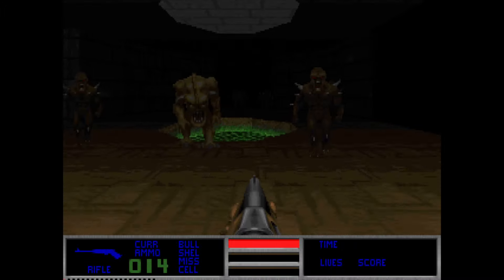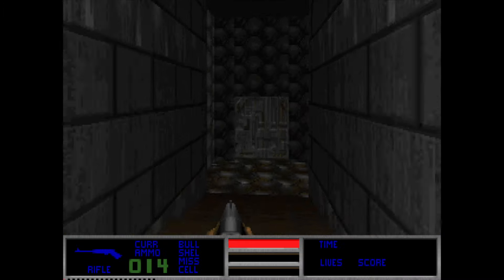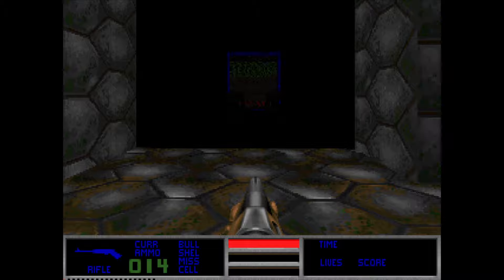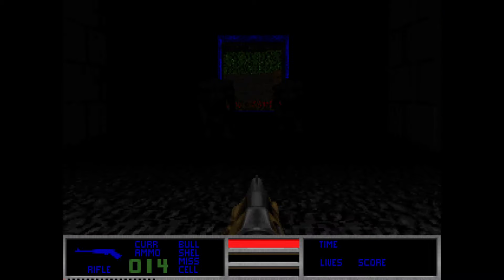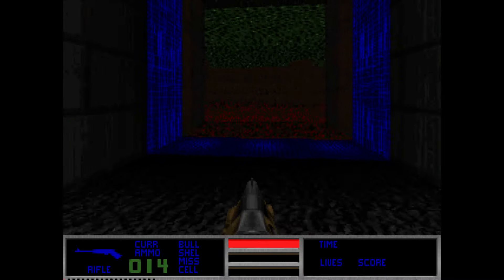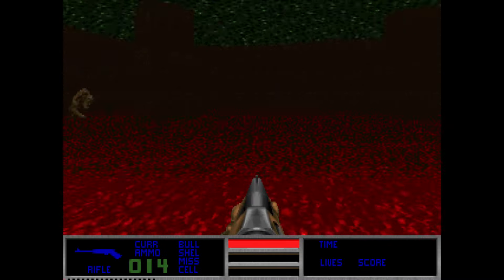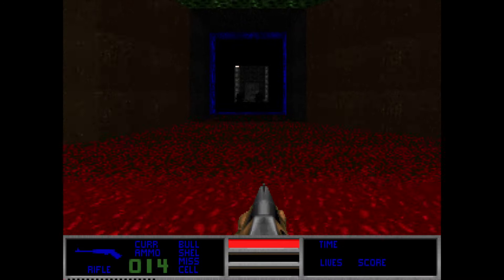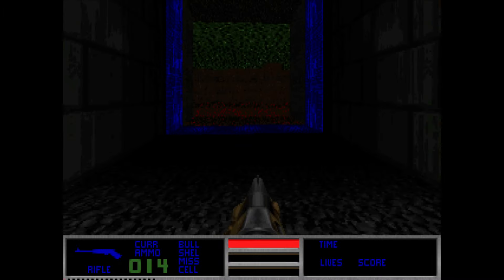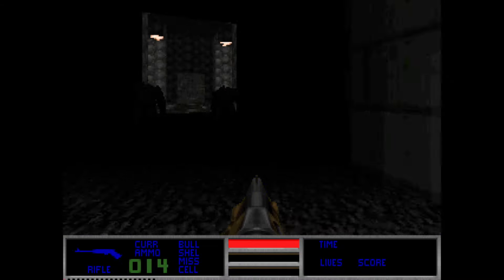Now this is interesting — it's an early version of E1M8, The Phobos Anomaly, and it's quite different in the second part. Normally there would be a long corridor leading to the pentagram room, but instead we get this weird blue portal. I think this was supposed to be the actual gateway to hell. Beyond it is some hellish landscape with some pinkies and the two barons known as the bruiser brothers. This portal effect looks pretty neat for a 1993 game, even though it's not really a portal but just an arrangement of textures.